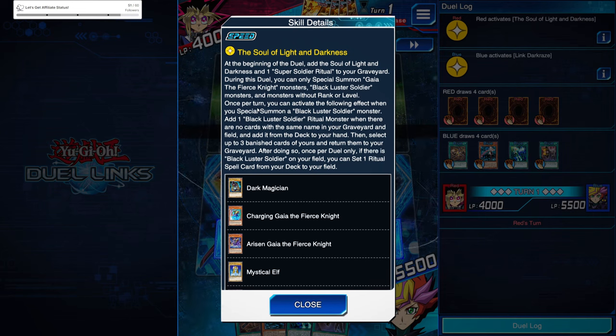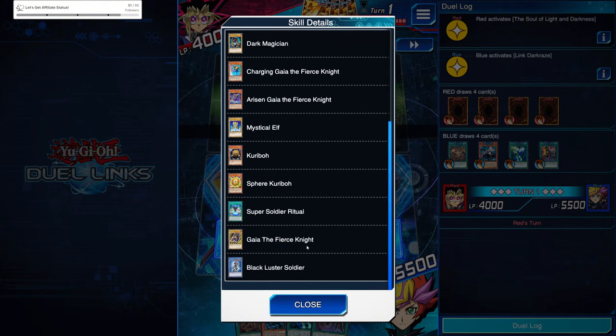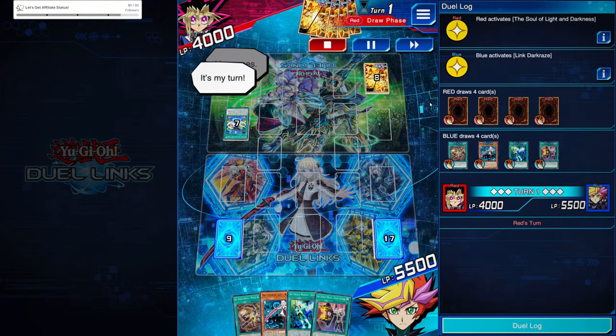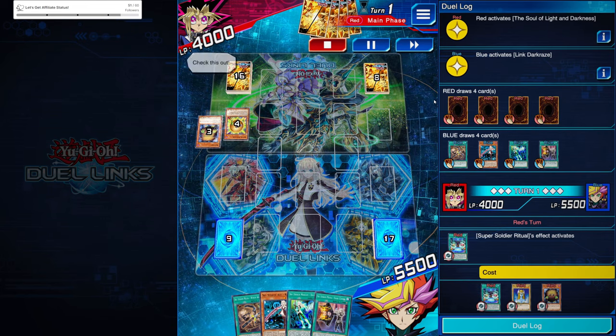Once per turn you can activate the following effect: when you special summon a BLS monster, you can add a BLS ritual monster — when there are no cards with the same name in the grave and on the field — from the deck to the hand. Then you can select up to three banished cards and return them to the grave. Once per duel only, if there's BLS on the field, you can set a ritual spell from the deck to the field. This skill is actually kind of busted — it's adding all this extra fodder to give them a turn one. Let's see how we handle this.